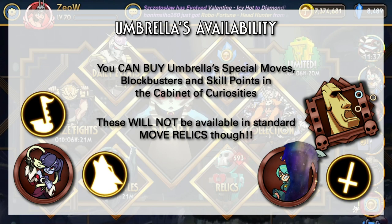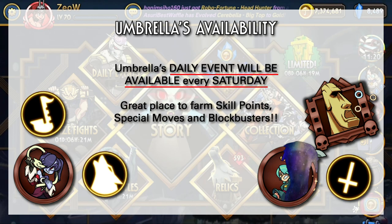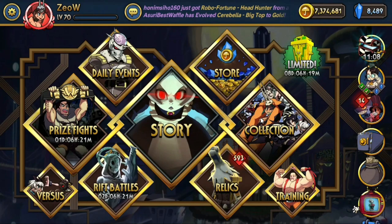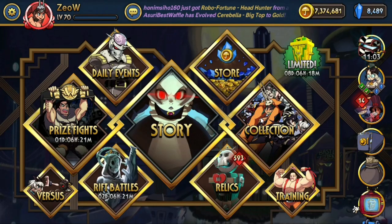However, you can buy Umbrella's special moves, blockbusters, and skill points in the Cabinet of Curiosities, but they are not available in all Move Relics until 5.1. And interestingly, her daily event will be available every Saturday once 5.0 launches, so this is a great place to earn special moves, blockbusters, and skill points as well. That is the details for Umbrella's Relic availability and release. Head to the description below for a link to the forum post to confirm the information yourself.